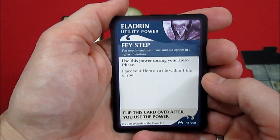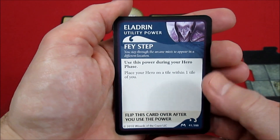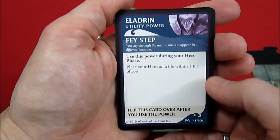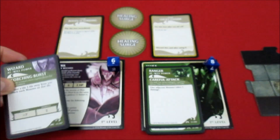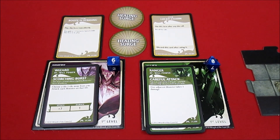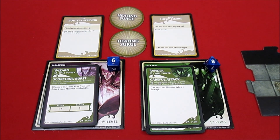The card he automatically gets face-up is Facestep: use this power during your hero phase, place your hero on a tile within one tile of you - basically a short-range teleport. This is also a flip-over, so only once per adventure. With that we are basically ready to begin.